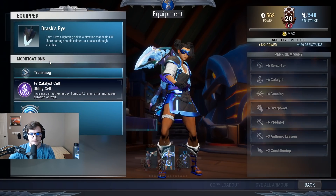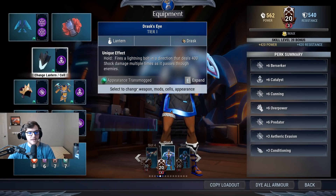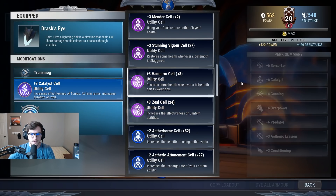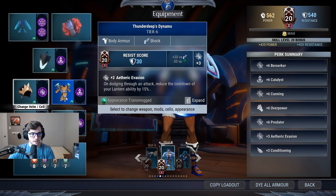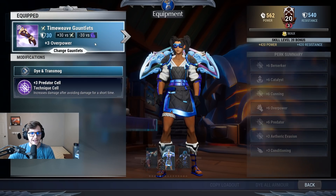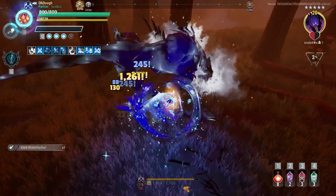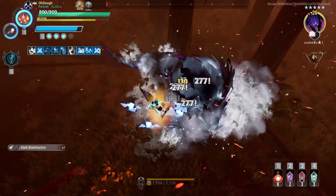This build does not have attack speed because it does not work well with the Reaper's Dance special. Catalyst is what I'm using in this build. I'll give you all a different setup if you don't want that — in all honesty, you can just change this to Zeal if you don't use potions. Just swap the cells and the lantern and chest piece. Headpiece: Time Weave with Berserker. Chest piece: Thunderdeep with Catalyst — could be Zeal or Aetheric Attunement. Gloves are Predator, Time Weave, and Thrax boots with Cunning.